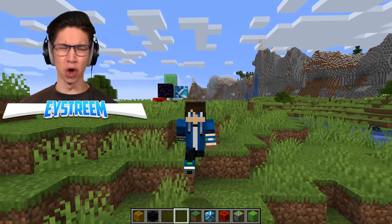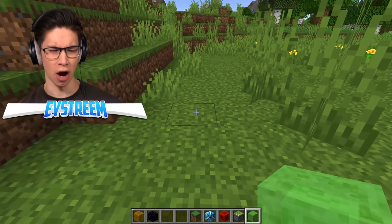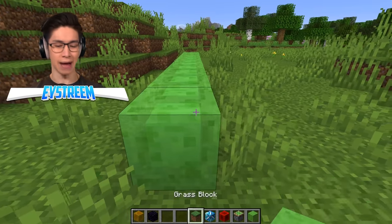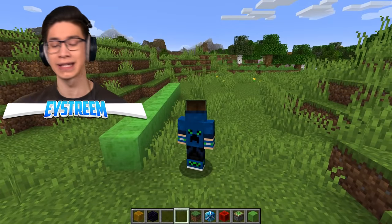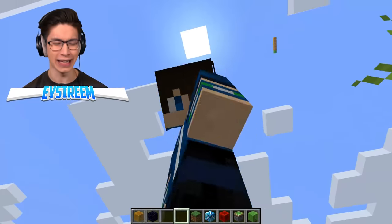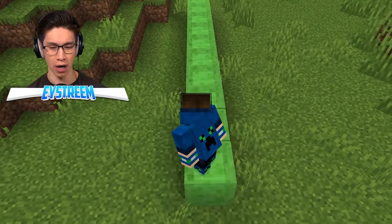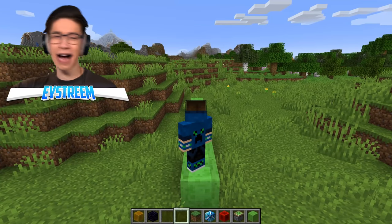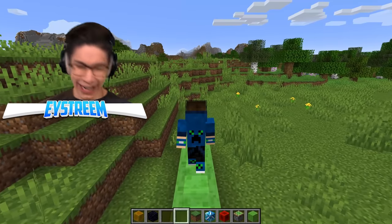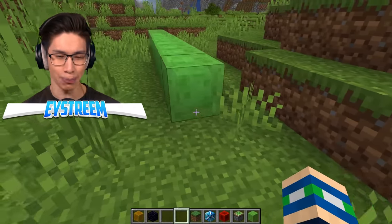Next, is it true that you actually walk slower on slime blocks? We'll place down ten slime blocks and ten normal blocks. On normal blocks it takes about three and a half seconds to cross ten blocks. But then on the slime blocks — it is definitely slower. At least this block fact makes sense.